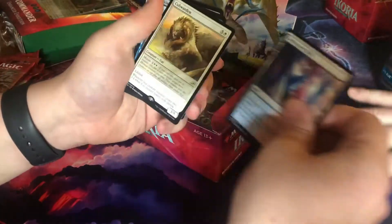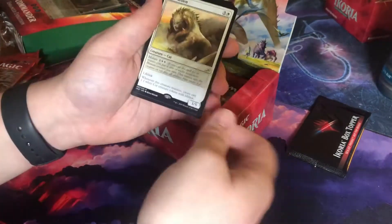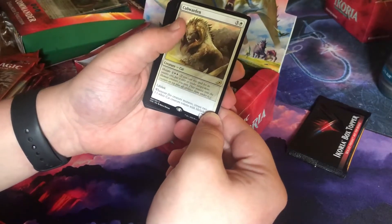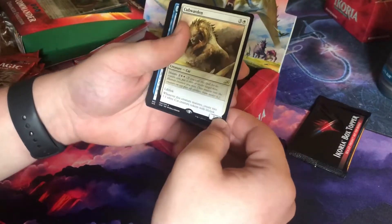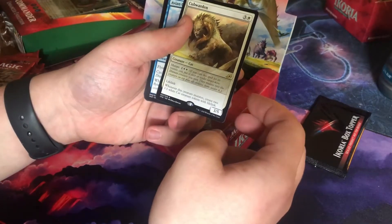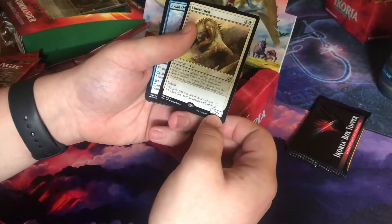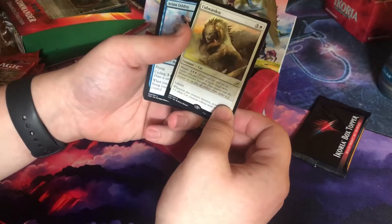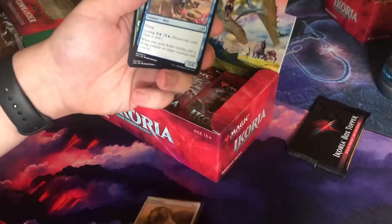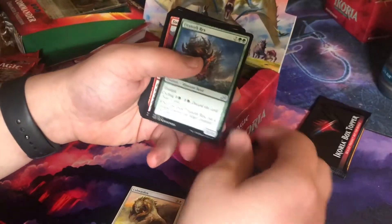Swift Water Cliffs in the first one. Cub Warden — good mutate card. I remember seeing this on Arena when I was checking it out. Mutate is very broken in this set; it's probably why it's one of my favorites. It's a 3/5 with lifelink, and whenever it mutates, create two 1/1 white cat creature tokens with lifelink. What a great arena draft card — very powerful right off the start, being an oddity. Not bad.